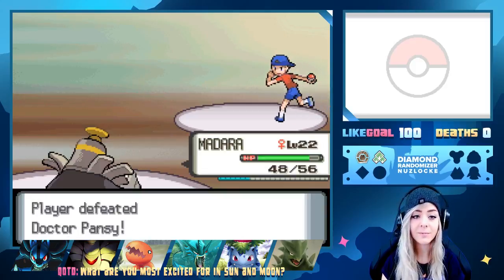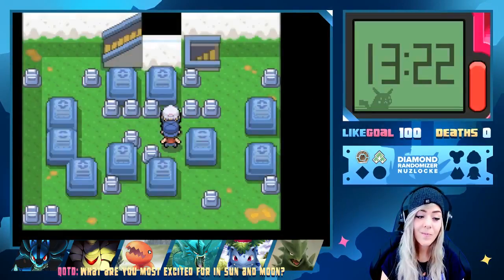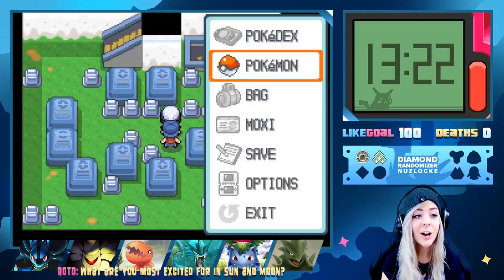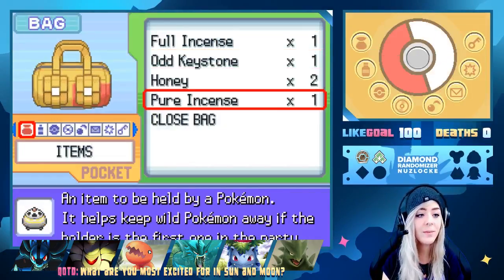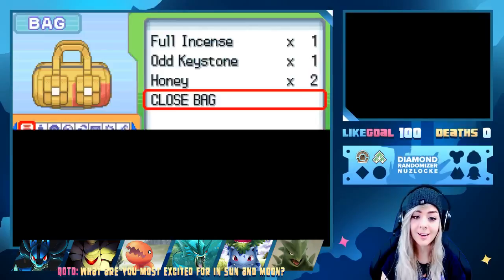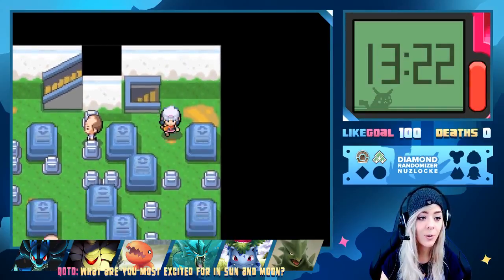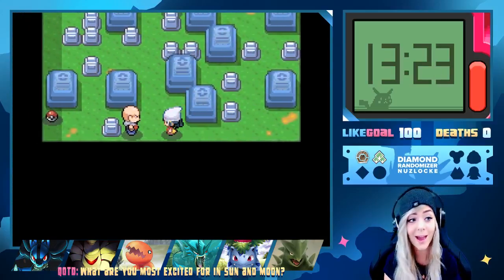I've heard such good things about the game from people who got it early. We found a Pure Incense! I know Misty Starlight is still holding one in the PC and we have one in our bag already. The Pure Incense held by a Pokemon helps keep wild Pokemon away. Giving it to Envy — it's like a free infinite Repel, that's awesome.